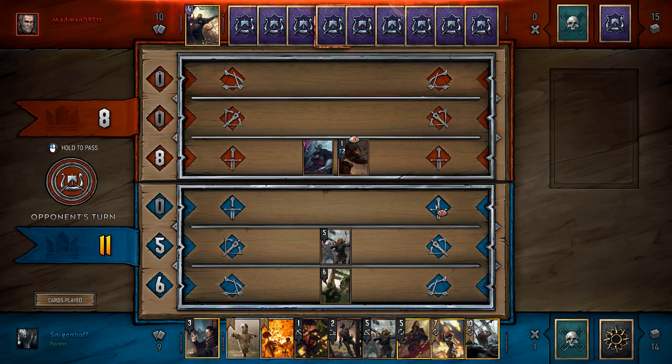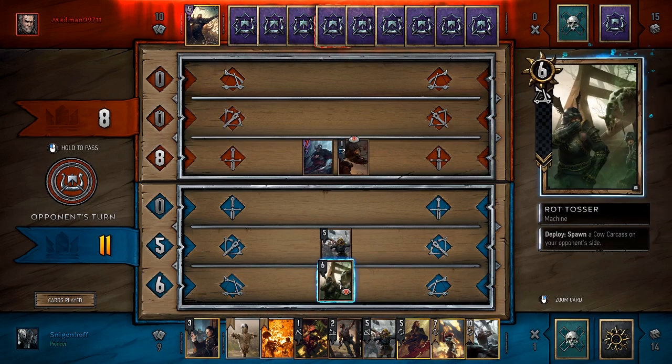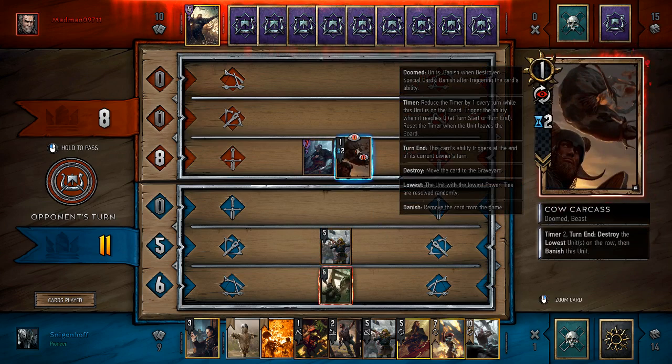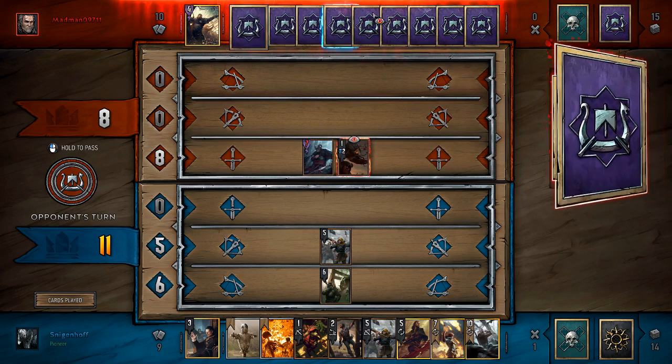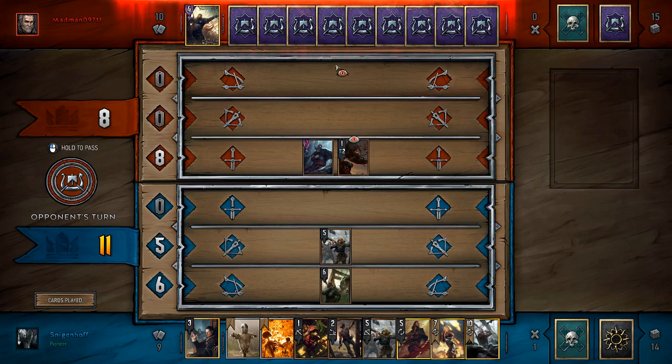Play one of those dudes out. This Rot Tosser spawns a cow carcass that after two turns destroys the lowest unit or units on the row. Although, Skellige is probably pretty good against that because he's got the Archer who can snipe his own dudes. So it may not have been the best call.